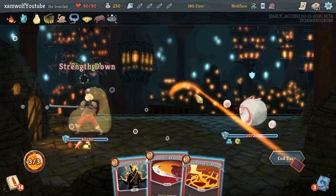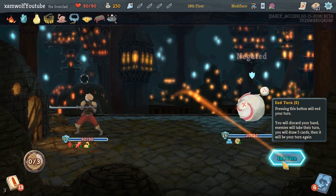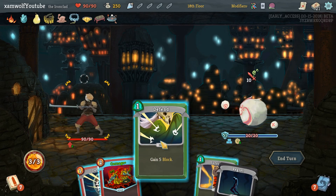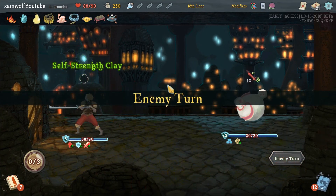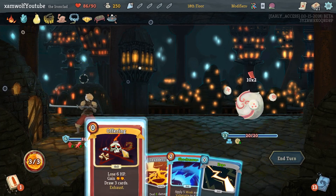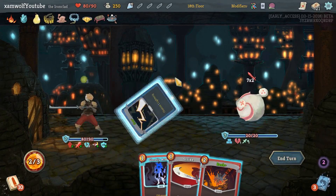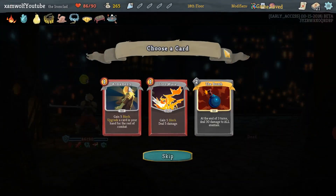Finesse, Rupture, Flex. It's Shrug it Off — a second Rupture. It only reduces one artifact because it only applies the Weak when you apply the Vulnerable. I'm taking the two damage of Regret because two strength for two damage is certainly worth it. Two more strength. You see that? Oh, I'm happy I took it.